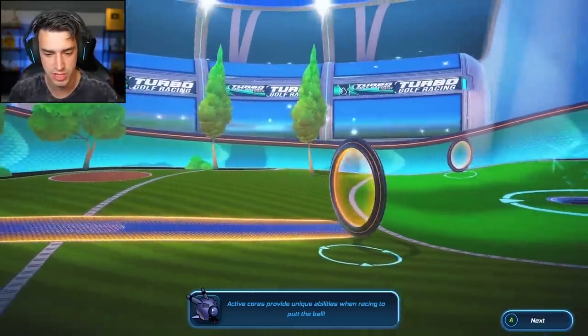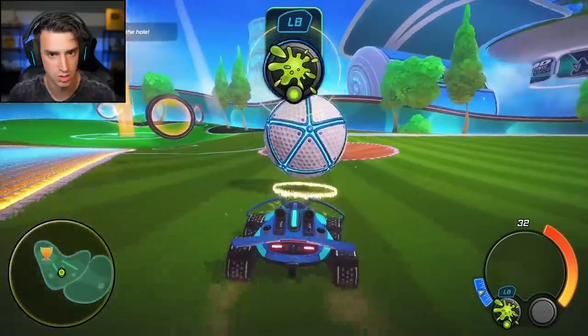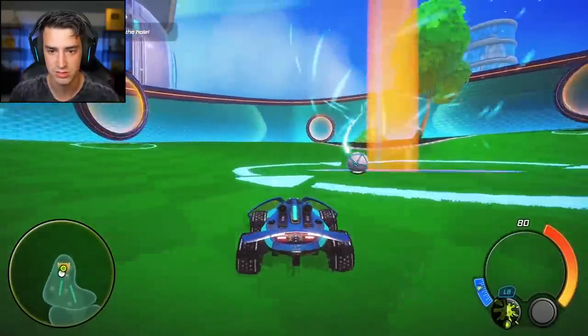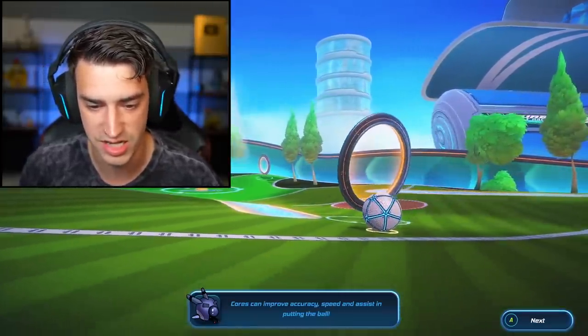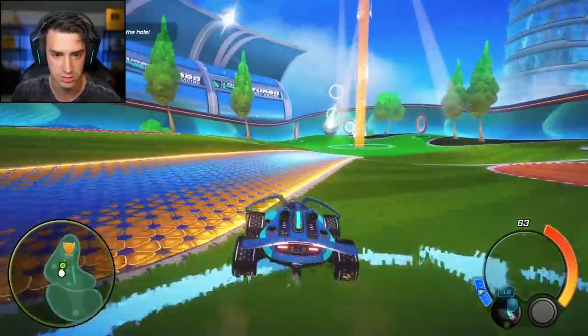Active cores provide unique abilities when racing to putt the ball. It's like abilities! Explore sticky and putt your ball in the hole. What does LB do? I see what it does, I understand everything now. Did I do it? It kind of magnetizes to it — that's nice. Cores can improve accuracy, speed, and assist in putting the ball.